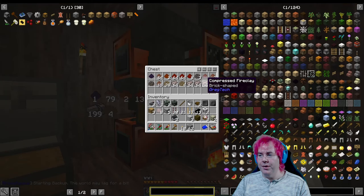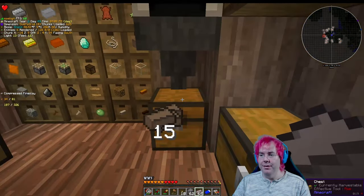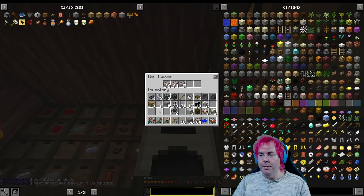We should have a bunch of compressed fireclay in here. The next thing to do is to smelt it all. We got 15 firebrick so we can put the rest in the hopper up here.